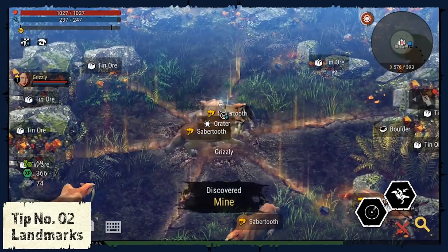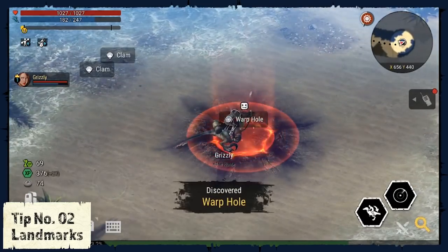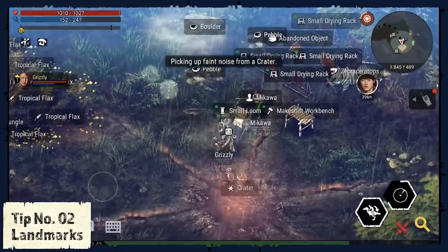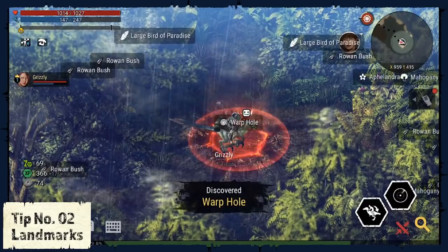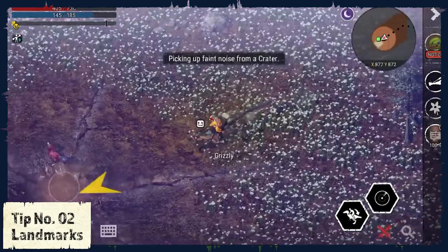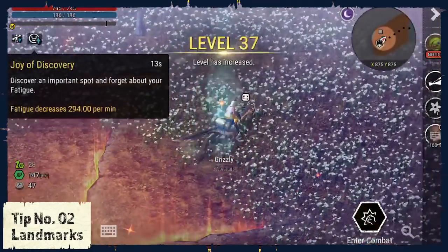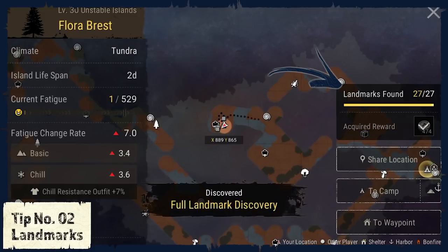Tip number 2: Landmarks. On each island you can find landmarks like Craters and Warpoles. Craters will help you find specific resources that you might need quicker, and Warpoles help you navigate faster on the islands. Thanks to the Detect Warpole function, landmarks are easy to find, and on top of that you will receive experience points for each landmark you find. Once you have found all landmarks on an island, you can also claim an exploration reward on the map.